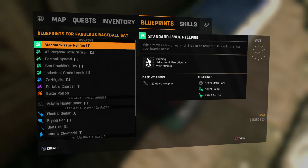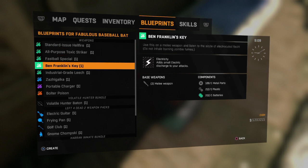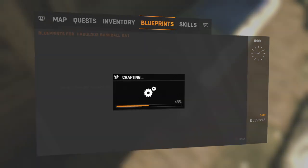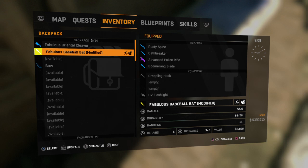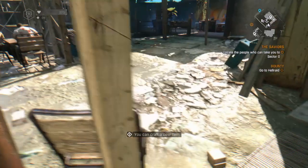Let's see if we can craft it into something different. Oh look — it's got two portable charger options: electricity and impact. Let's go with that. What's the power on it now? Oh, 4,206! This is going to be an interesting weapon to use. Let's go check it out and see what it's like.